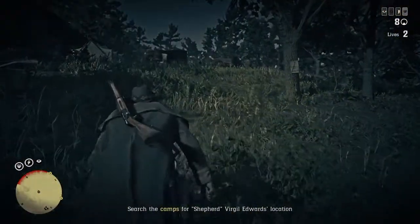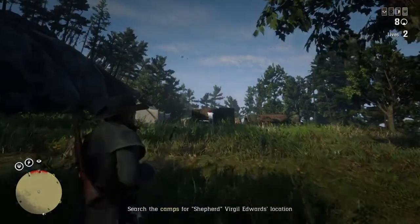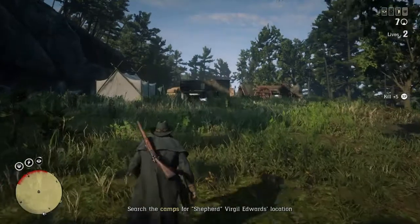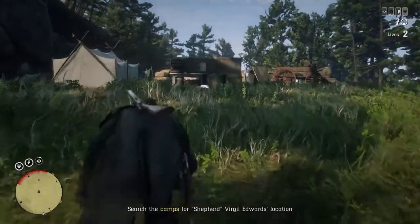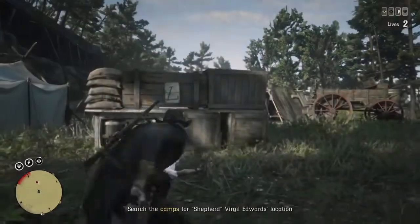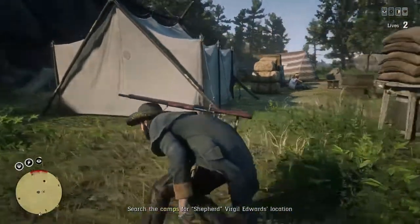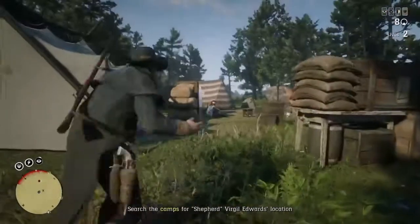Rockstar says whether you gun these criminals down or apprehend them alive is up to you, but either way, in addition to the normal cash reward, turning in any legendary bounty will land you a gift of 25 poison throwing knives and 100 rounds of express rifle ammo. Head to your local bounty board to pursue the undesirables and launch your next skirmish.